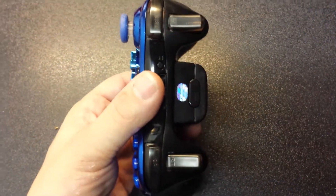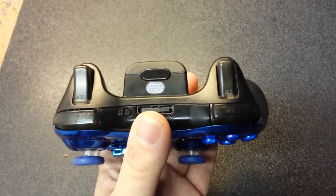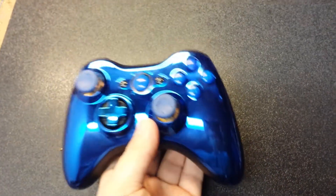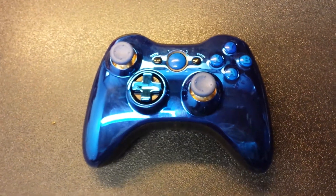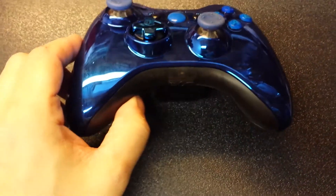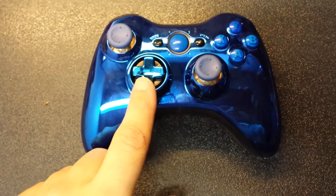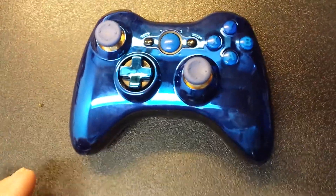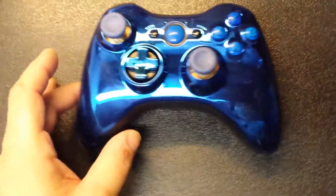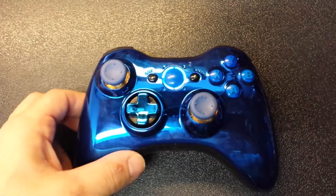He did smoke triggers that light up blue — we will show you that in a minute — a set of smoke bumpers, ABXY royal blue buttons, clear thumbsticks with blue tops, and he switched out the silver transforming d-pad for a blue chrome transforming d-pad. The LEDs are blue and the thumbsticks have multiple colors including blue, so let's turn it on and show you what the controller is all about.